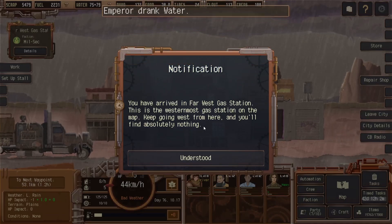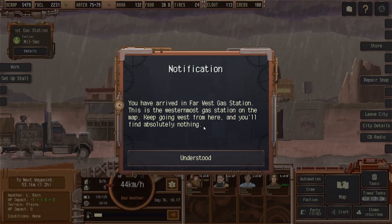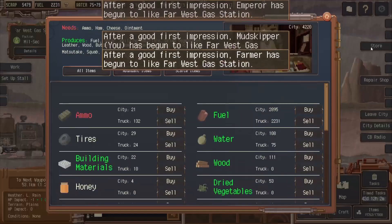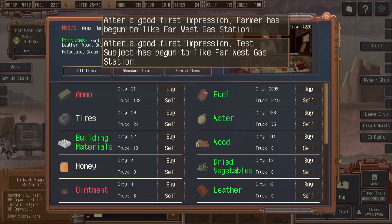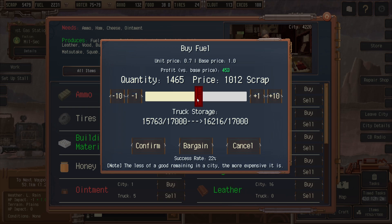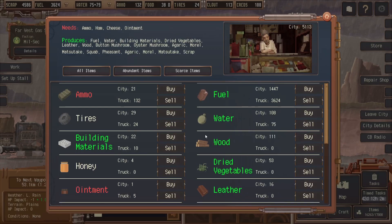You have arrived at the far west gas station. Keep going west and you'll find absolutely nothing. Okay, we got the hint. Fuel — we'll buy... Do we need tires? No, we're good there. Water — I'm going to buy some more water.